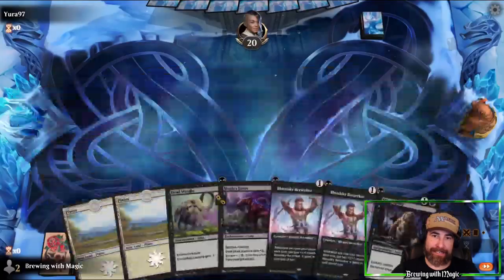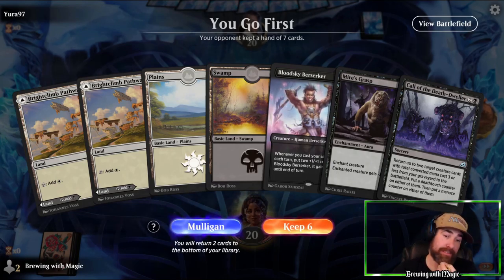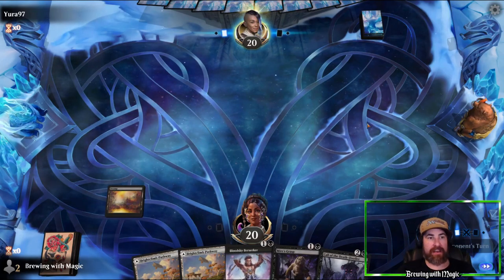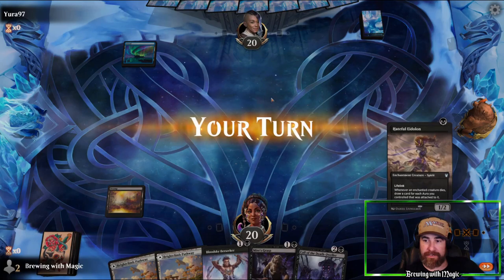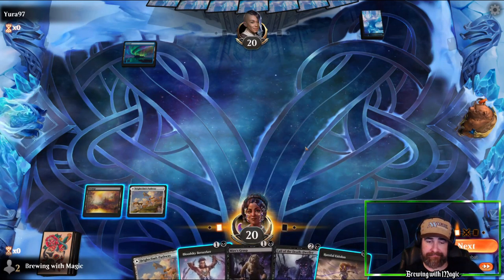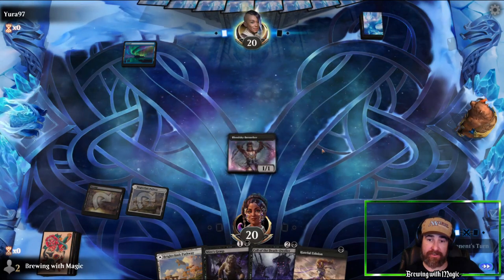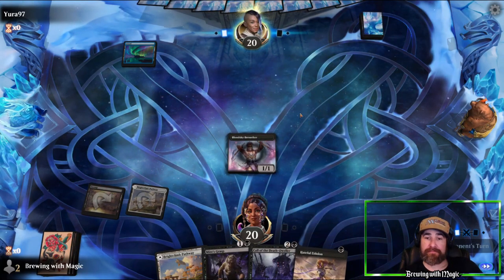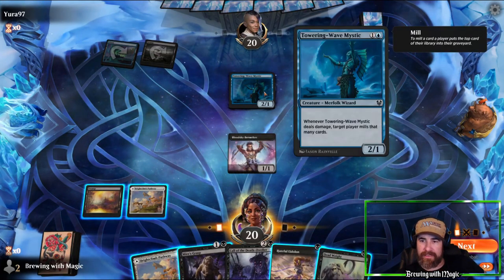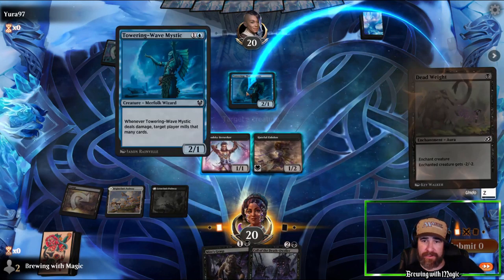Game three against opponent around age 97. Opening hand has all black cards with two Planes — that's a mulligan. New hand has four lands, Blood Sky Berserker, Mire's Grasp, and Call the Death Dweller — not pretty but we'll keep it, ship the Planes, lead with a swamp. Opponent is playing blue. We throw the pathway on white to have both colors. We could run out the Berserker but since they're only showing blue, they can only bounce it — if they throw black we could lose it. Maybe we should have thrown Hateful Eidolon to try drawing some removal.